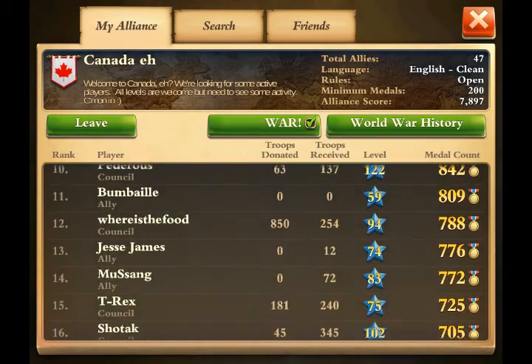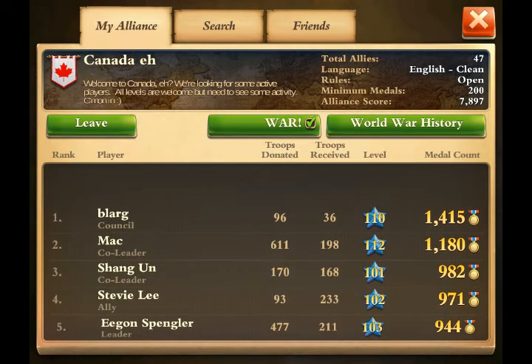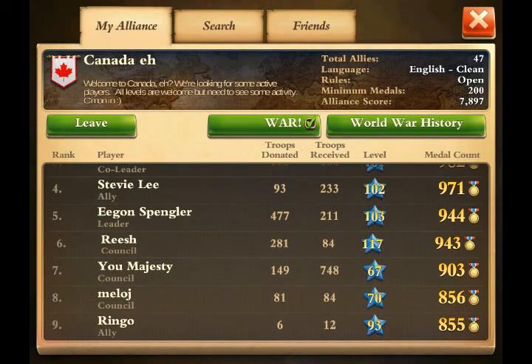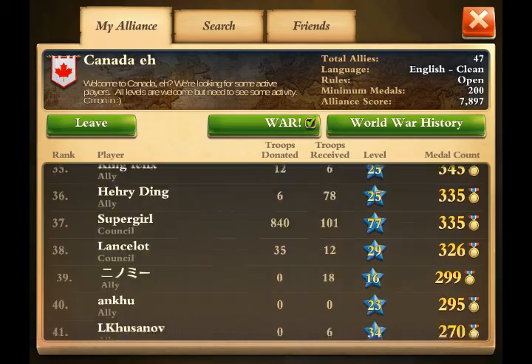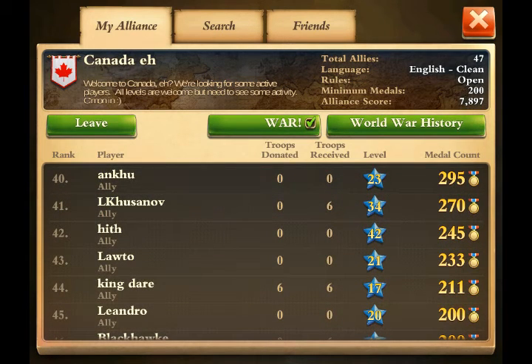There's no other way in this game other than chat and seeing the donated and received numbers to really know how active people are. You can't watch replays, you can't see what each other are doing. For example, the other leader Egon has 477 donated and received in a pretty short span of time - it really shows me that he's playing the game. Meanwhile a person that I've demoted recently, Ringo, has six donated and 12 received over the same time period - I know he's not active and I don't want to put him in wars. You need to be watching over about a two-week span whether new people have started to donate or request troops. It just shows that they're active.